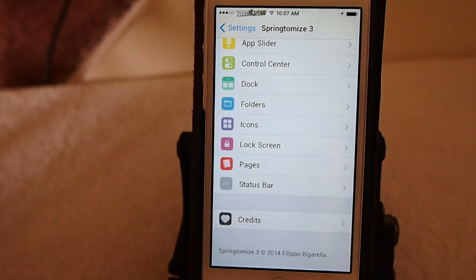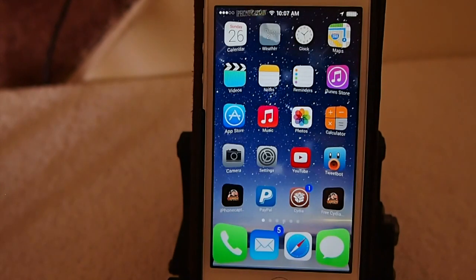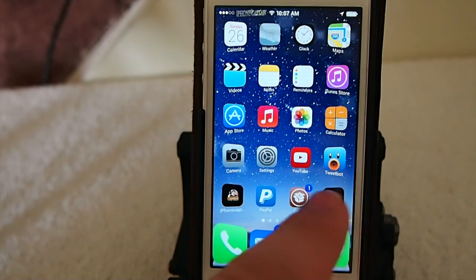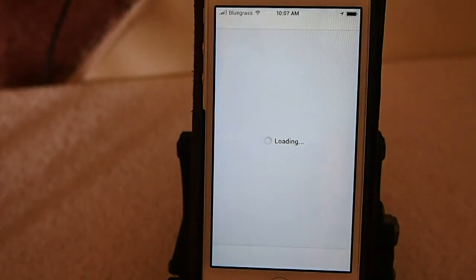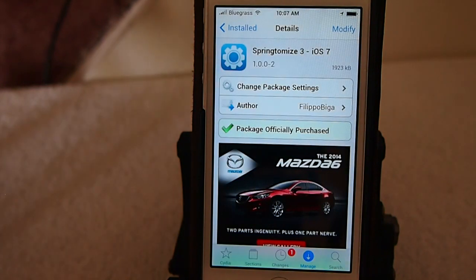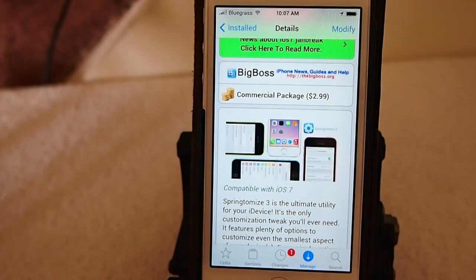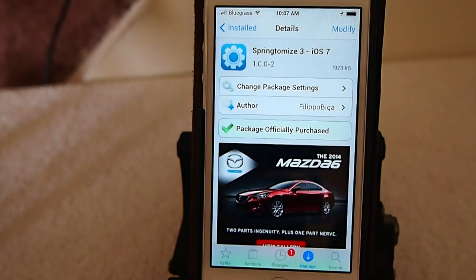There are just a lot of things this tweak does, guys — it's awesome, and developer Filippo has done an awesome job. You definitely want to check this out. You can get it in Big Boss for $2.99, and it's actually going to save you money when you consider all the individual tweaks it replaces. Grab it today — I know you'll enjoy it. Please share this on Facebook and Twitter so others can find out it's available, and if you're not a subscriber, please hit that subscribe button before you leave.